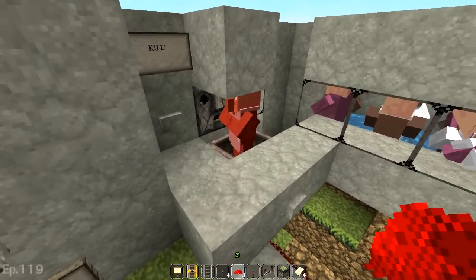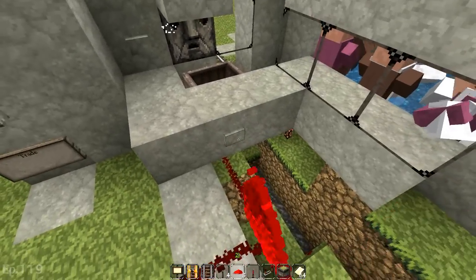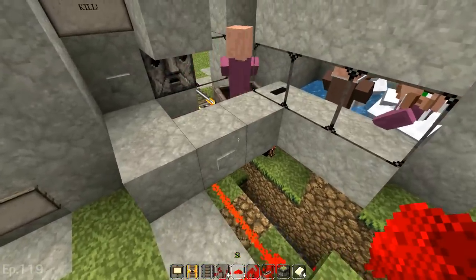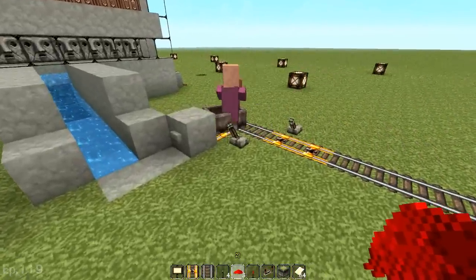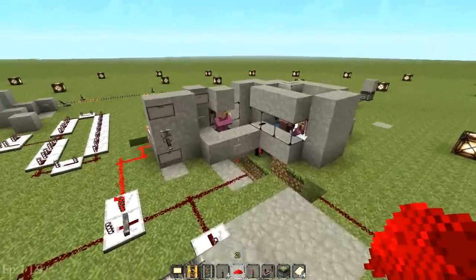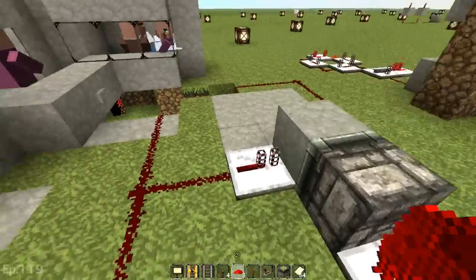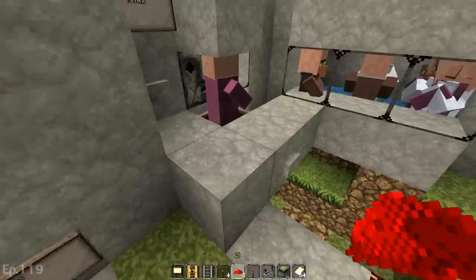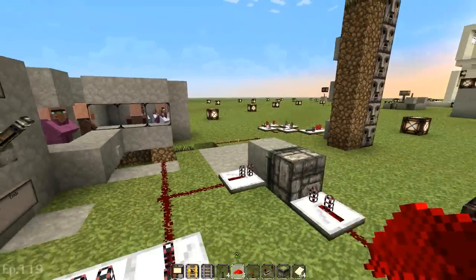We're in pickup mode now — we got our villager. We'll hit trade mode and he goes off into the trade area, which I have constantly powered to send them back. I'm sorry I didn't have that working the first time. This is actually really cool. I'll build it more compactly underground, but for now we have it working much better.